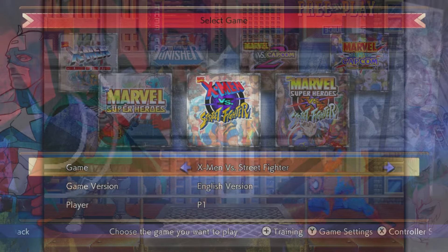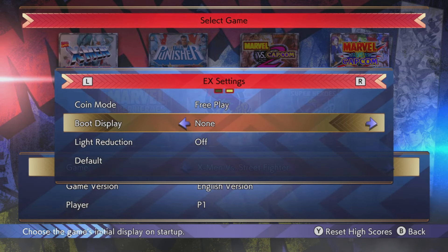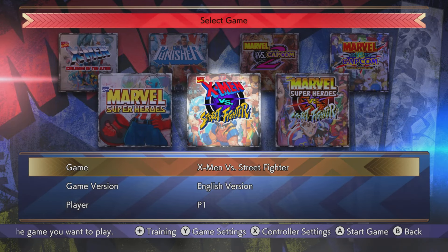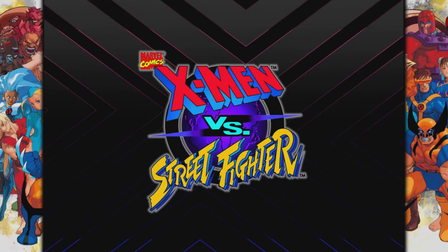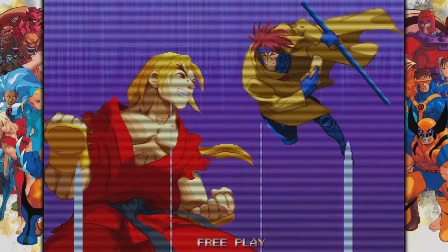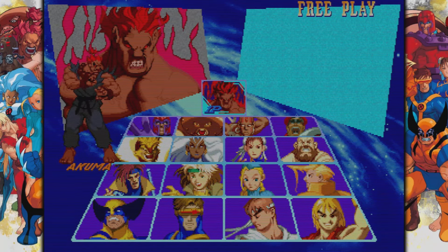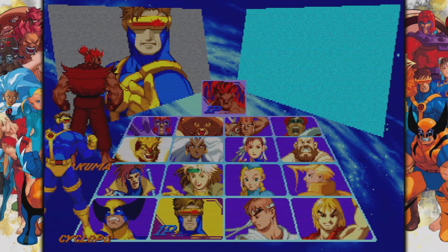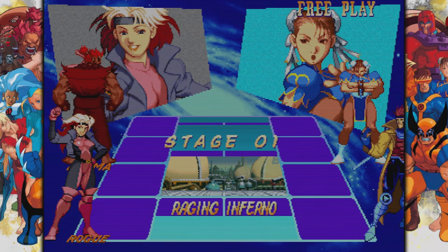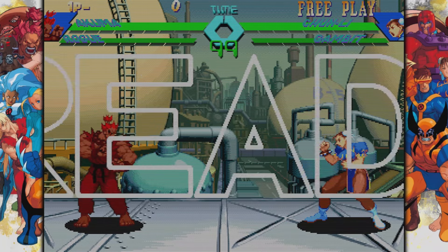Now let's move on to the next game, which is going to be X-Men vs. Street Fighter. Come over here into your settings, into EX settings. You'll see that this is the only one that doesn't have a setting for secret characters, and that is because there isn't any except for one. There is just one actual hidden character inside of here. Just come up to Juggernaut and hit up — you can unlock Akuma inside of this game, which is pretty cool. There you have it. Only one character inside of here, but it is Akuma, and Akuma is pretty OP, especially if you know what you're doing with him.